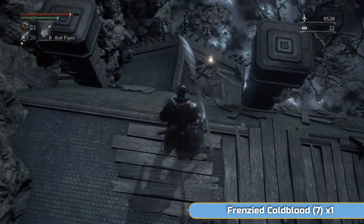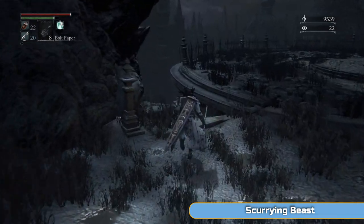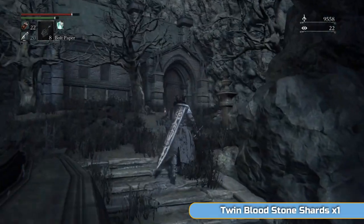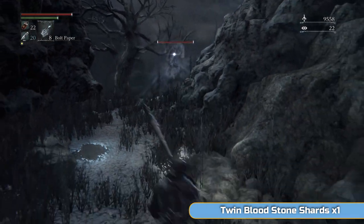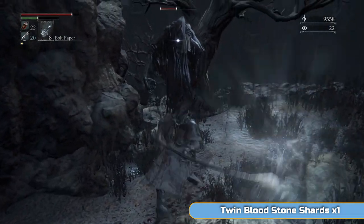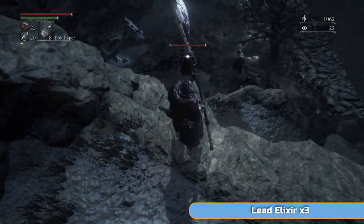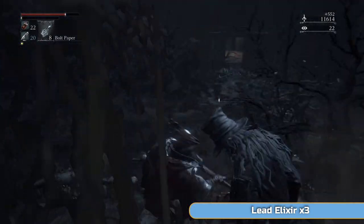I'm coming back to get these frenzied cold bloods on the rooftop. Now we've come full circle — go down here, there is a scurrying beast but it's just bloodstone shards, don't need them. We're going to see a lot of scurrying beasts including some new larger ones which drop good stuff. There's another one of these guys — the usual tactic, charge R2 once, and if you're the same sort of level as me you should be able to kill them in two hits now. Then we drop down to grab twin shards, and the main reason we drop down is to avoid two guys with rifles.